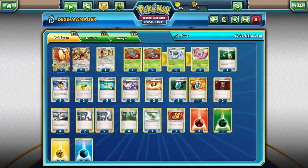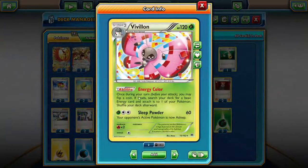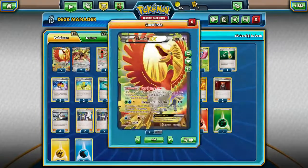To speed HoHoEx up, we're using Vivillon. Vivillon's Energy Color ability — once per turn, before you attack, you may flip a coin. If heads, you search your deck for a basic energy card and attach it to one of your Pokemon. So whatever energy card we need, we can just attach it to HoHoEx.